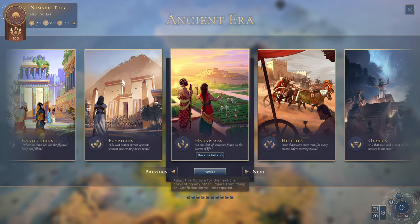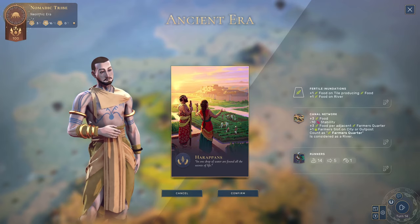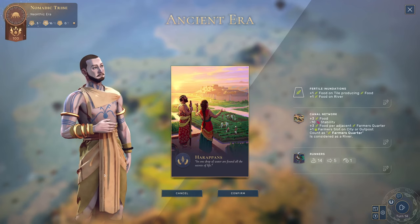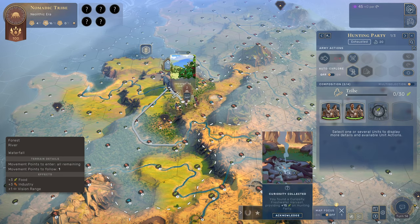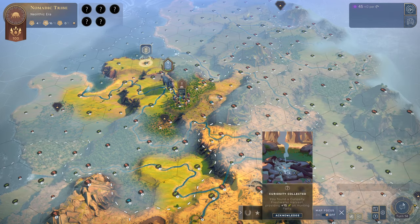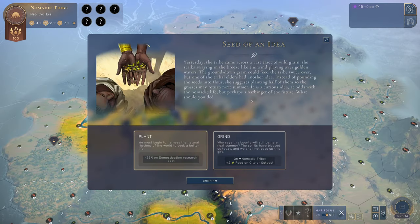It's between the Harapans and the Zhou for me. We'll go with the Harapans because the bonuses look really nice — all that green — and it kind of looks like where we're about to settle. This choice also affects your clothing and how your civilization looks, which is pretty neat.